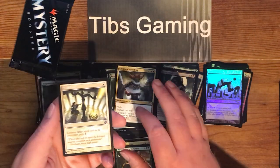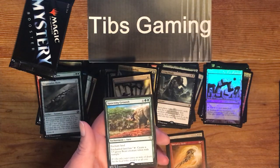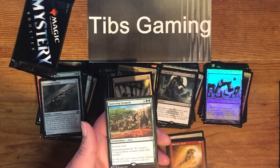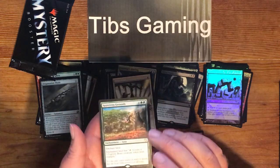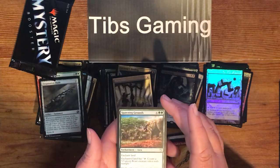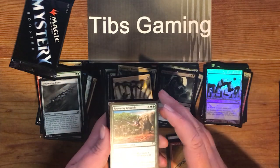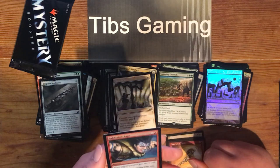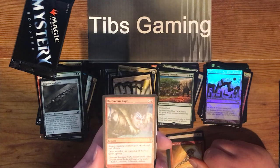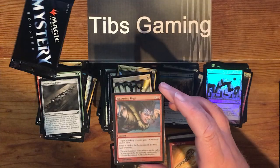Mana Tithe. Spawning Ground — six generic, two green for an aura enchanting a land. Enchanted land has tap: create a 5-5 green beast creature token with trample. A little spendy, but it's got some nice payoff if you can activate it a few times. Moldervine Rage from Cold Snap — X and a red for an instant. Target attacking creature gets plus X, plus zero until end of turn. Draw a card at the beginning of the next turn's upkeep.